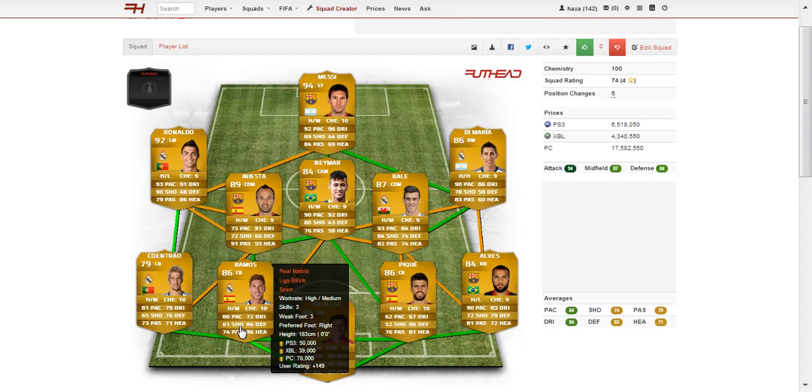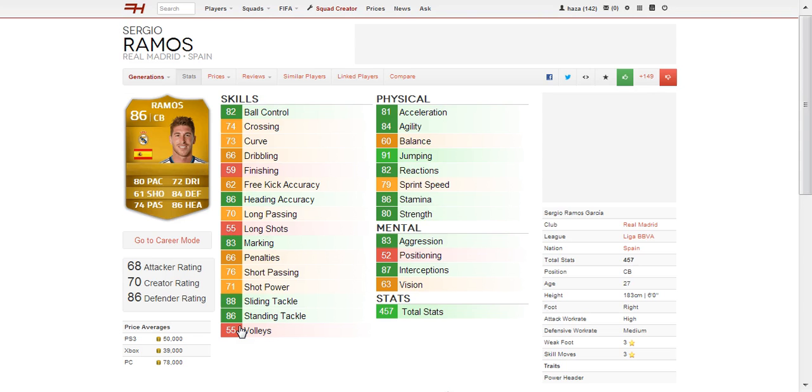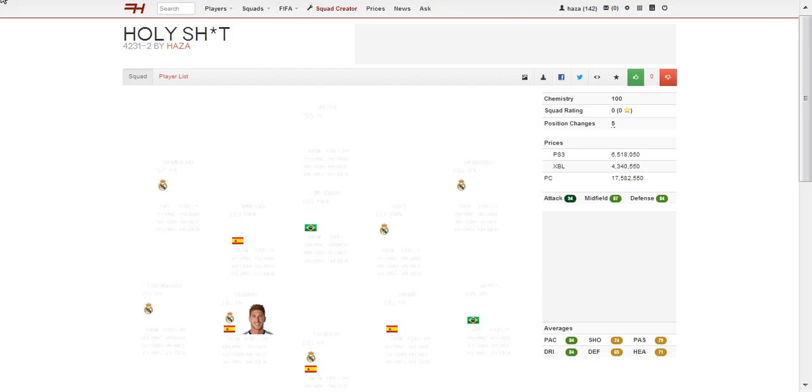Moving on to our centre-backs where we've got one very fast and one fairly slow. Starting with Sergio Ramos, who plays for Real Madrid and is Spanish. He has 80 pace, 84 defence and 86 heading as standout stats, plus 80 strength — very, very good. Heading accuracy means he'll defend corners and crosses well, which is key since heading is overpowered. Slide tackle at 88, stand tackle at 86. He's 6 foot tall and costs 50,000 on PS3 and around 39,000 on Xbox.